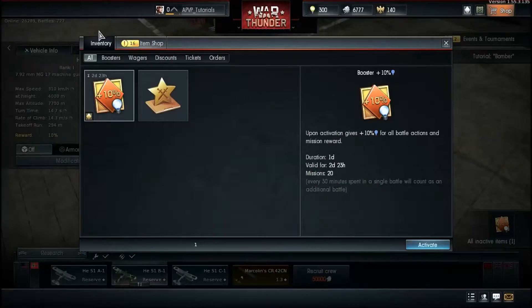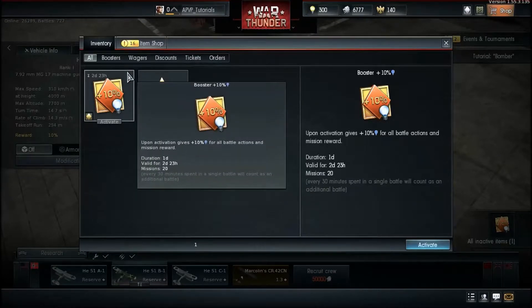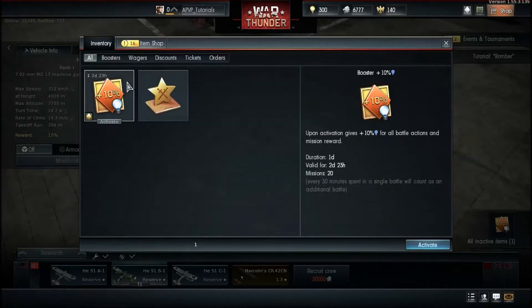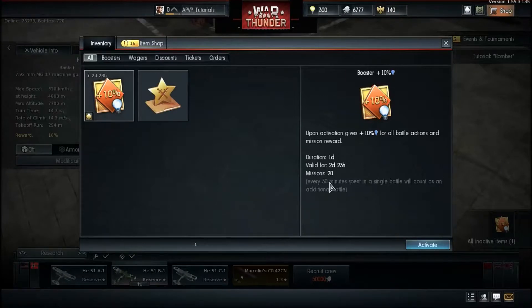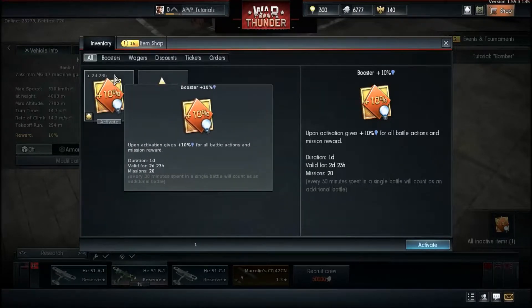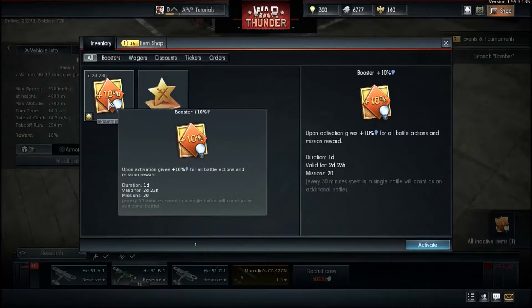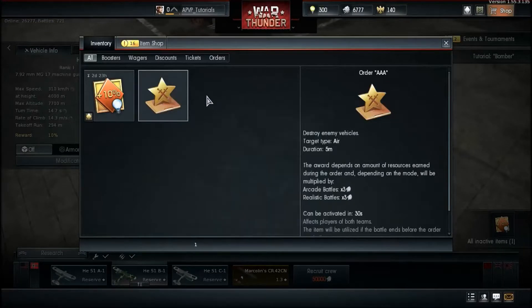This is your inventory. Every day when you log in you get a daily booster. There's a 10% RP booster here — if I activate it, it's valid for 20 missions but only for one day after activation. So if it says two days and twenty-three hours remaining, you have that long before it disappears and can never be used.